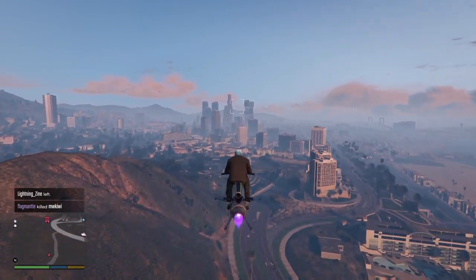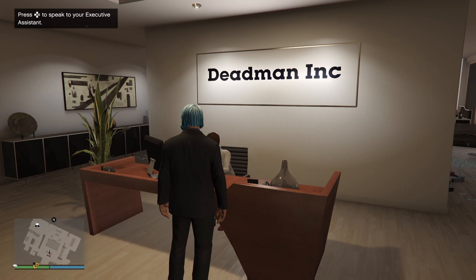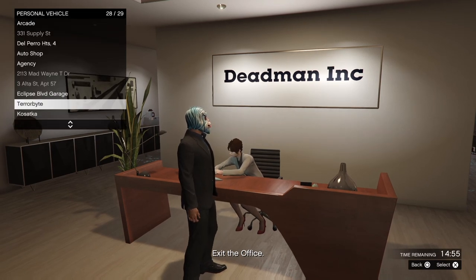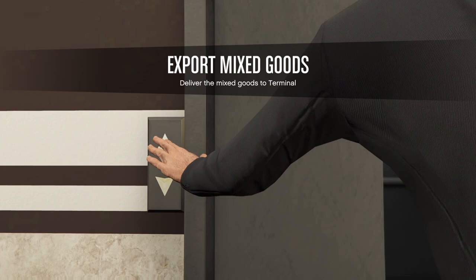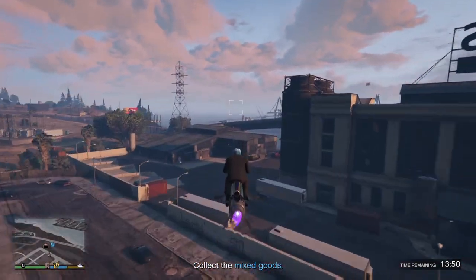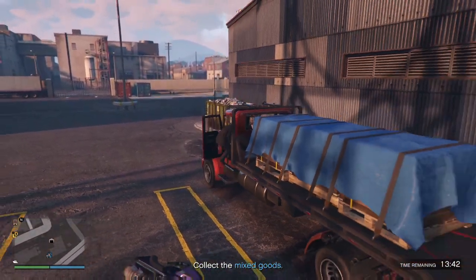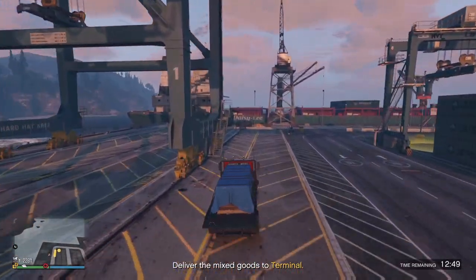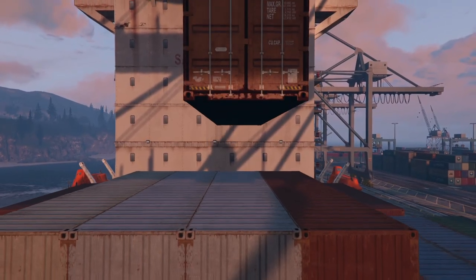Now let me quickly show you something else paying triple money this week - the export mixed goods. Come to your office assistant, click export mixed goods, grab your Oppressor and fly out to one of your warehouses. A truck will spawn right outside - just get in and drive it down to the terminal. You may get some NPCs coming after you, but just drive into the corona and you're done. That's $150,000 for just a couple of minutes of work.